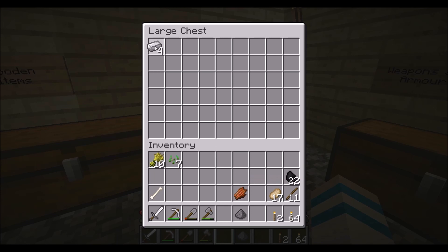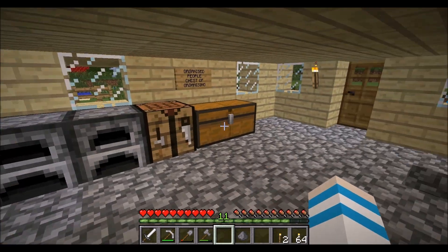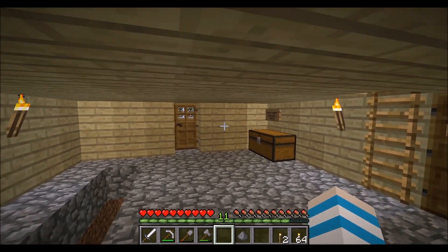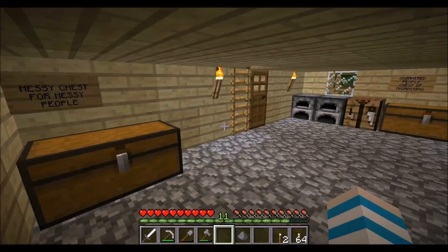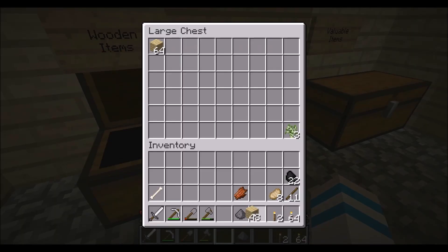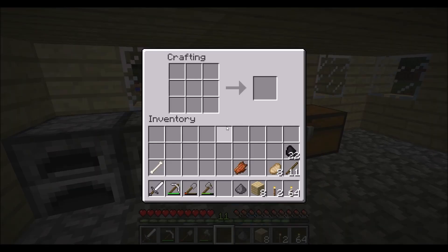One other thing — I'm going to use this chest here for food and farming supplies, maybe with a sign. Actually, I could put a farming chest inside here if I just make another chest, which would be even better. I need to collect enough wood to make just one more chest — here we go.